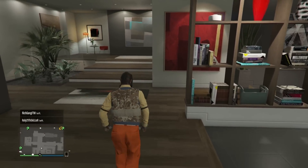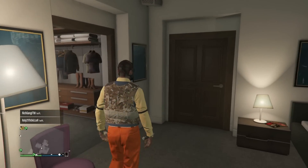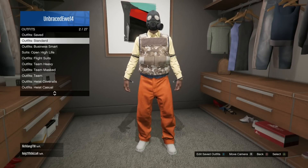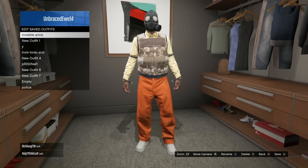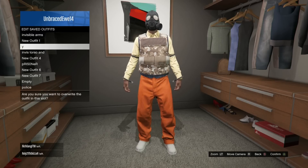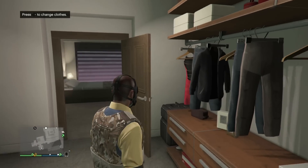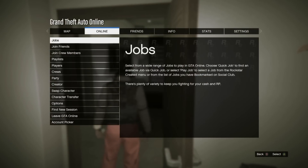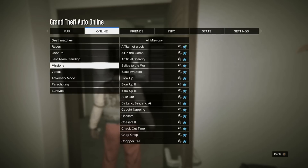Now you're going to go and save the outfit. After you save the outfit, press start, go to jobs, Rockstar created. Go to missions and start up the mission called Death Metal.